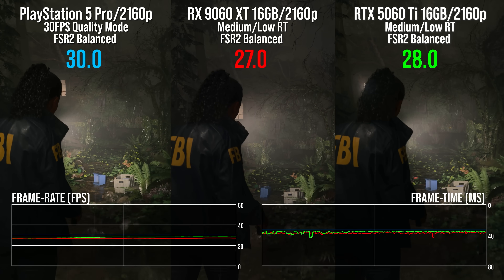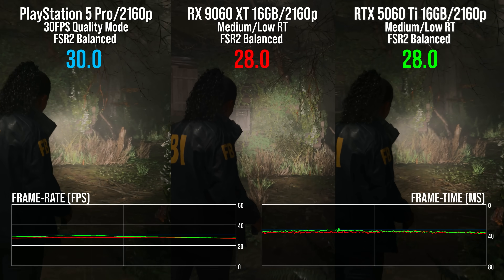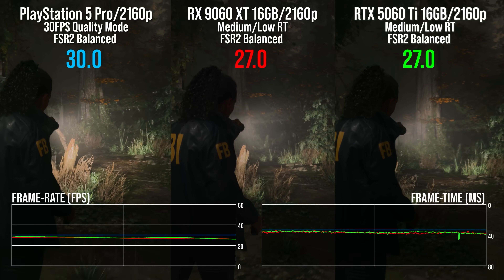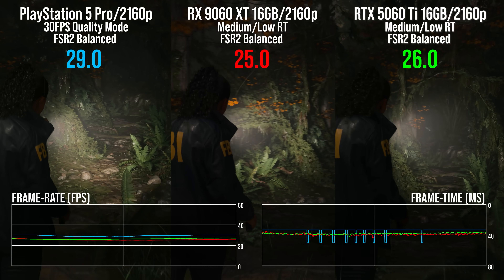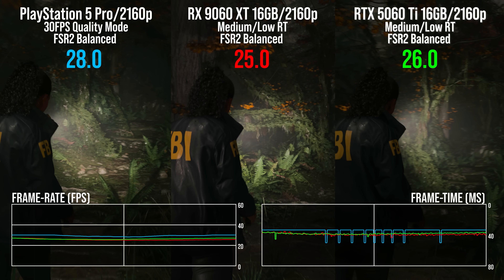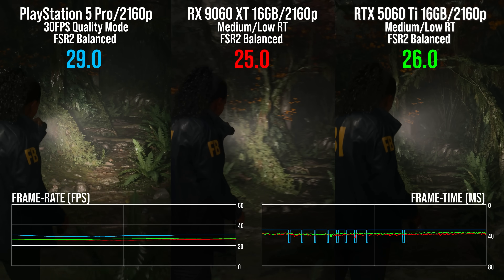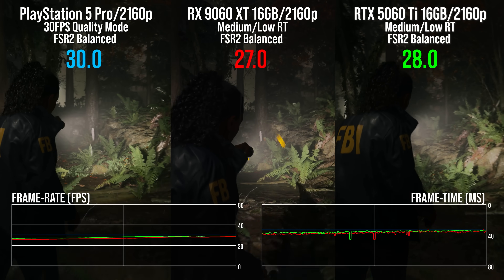But what about ray tracing? In Alan Wake 2, we're going to be taking a look at the quality mode, capped to 30 frames per second. Here's the problem: the RT setting on PS5 Pro is effectively lower than PC's low. Even so, I thought I'd give it a go — 4K output resolution using FSR2 balance mode, effectively 1270p internal. As it is capped at 30, we aren't seeing the Pro's full power. But if we freeze frame here, we're dipping beneath 30fps on the console, so we have found Pro limits. Both of our PC alternatives struggle — we need that lower-than-low RT setup to get a true measure of how close we can get to the console experience. Even so, I think we've proven that we're basically in the ballpark of PS5 Pro GPU performance across the board.